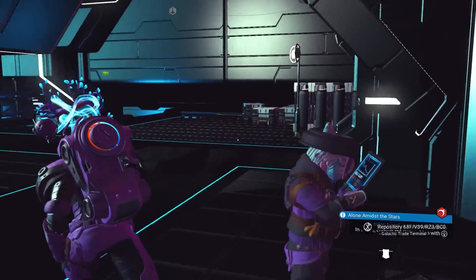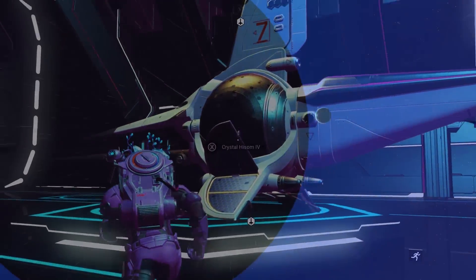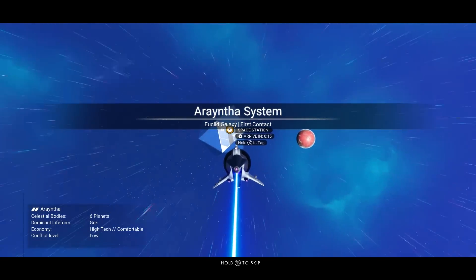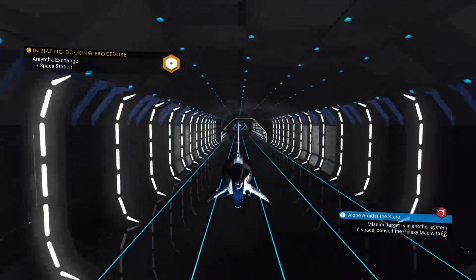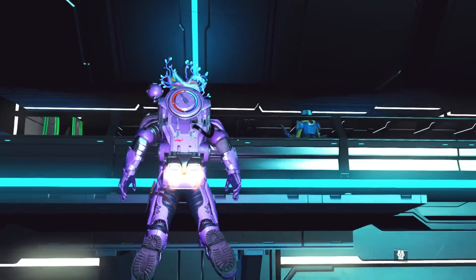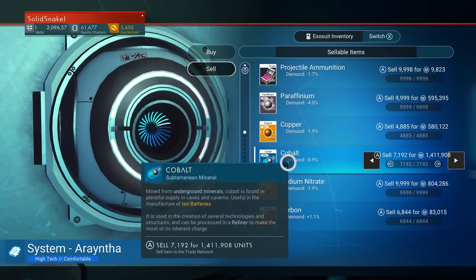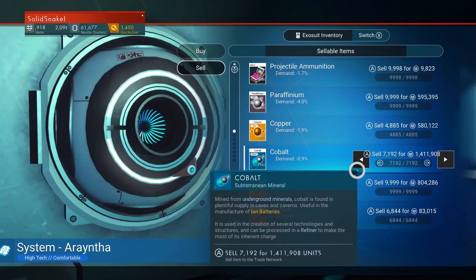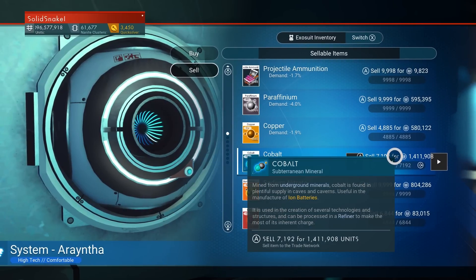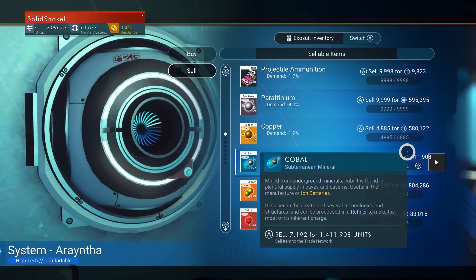Let's do one more station to show you how big the stack gets. Head to the next space station and sell all seven thousand one hundred and ninety-two cobalt. We are going to make one million four hundred thousand units off this sale. That is a profit of more than a million units because it only cost us three hundred and thirty-eight thousand to buy this stack and we're selling it for over one point four million.